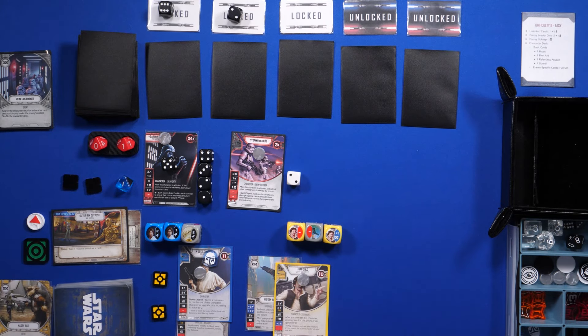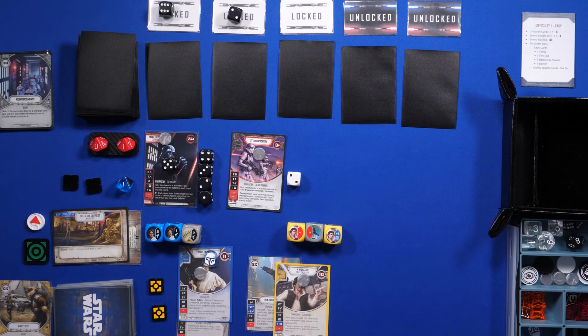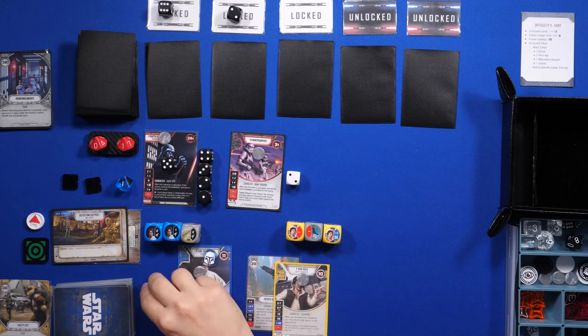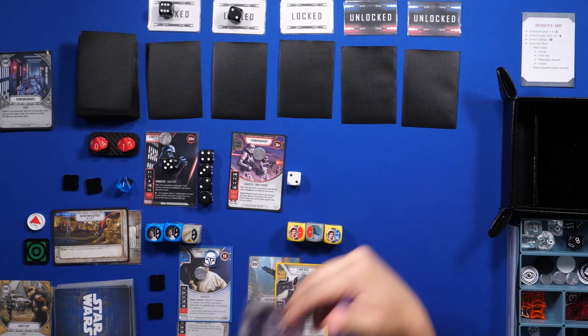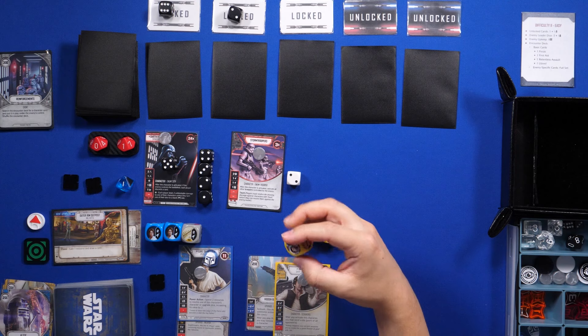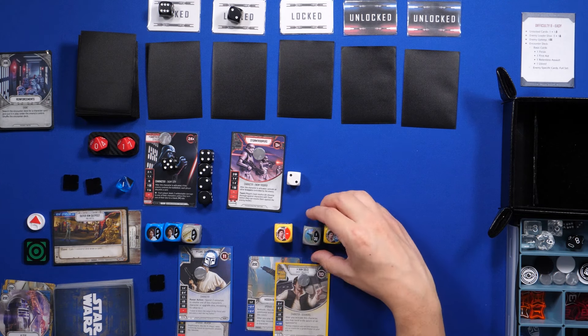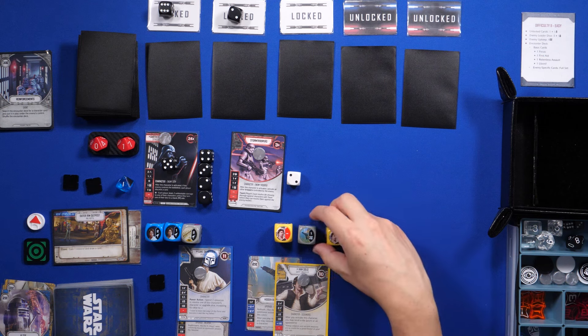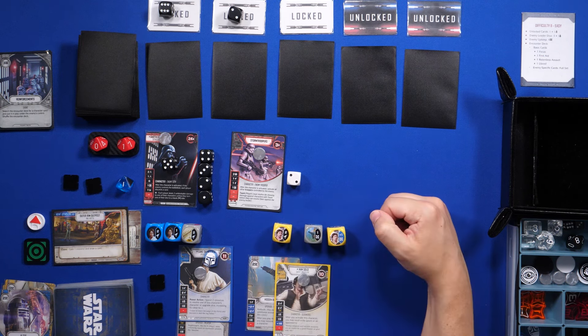Because there's a unit that hasn't been activated, we're gonna activate Stormtroopers first. We get a two — that's a blank. Now on my turn I want to go ahead and resolve this ranged die. I'll use Alter to turn some dice — let's turn this to a resource side and then a ranged side.